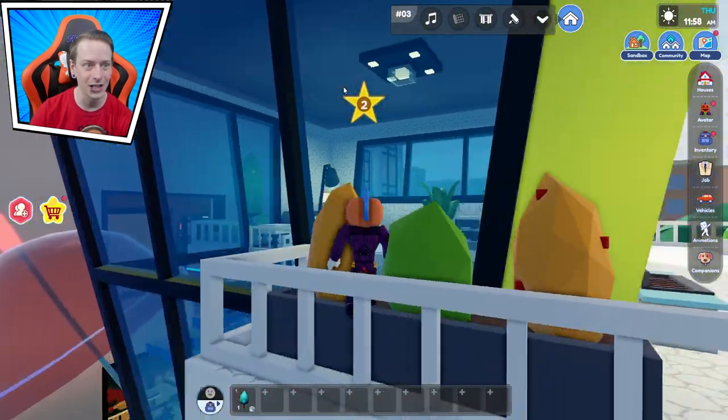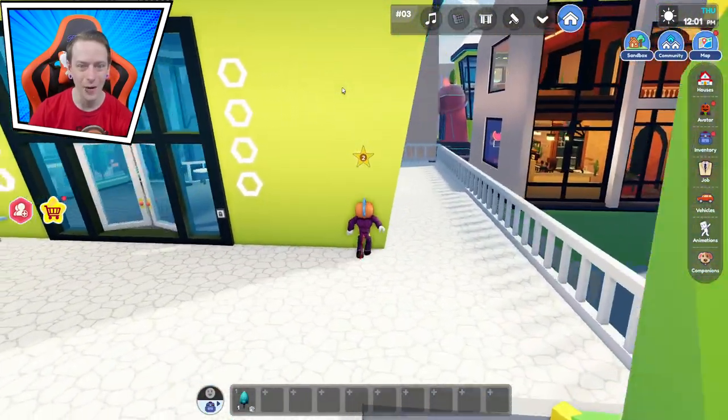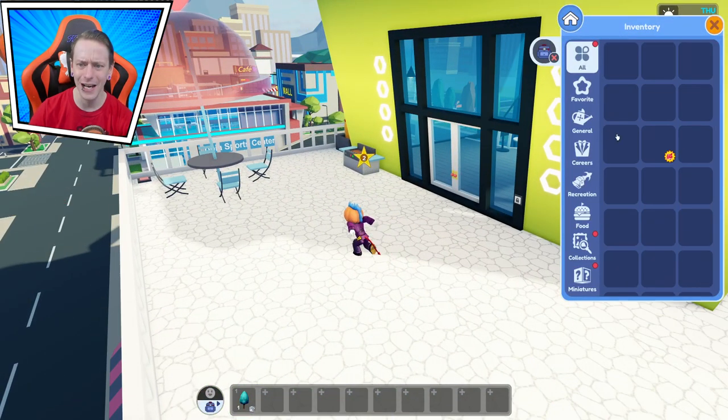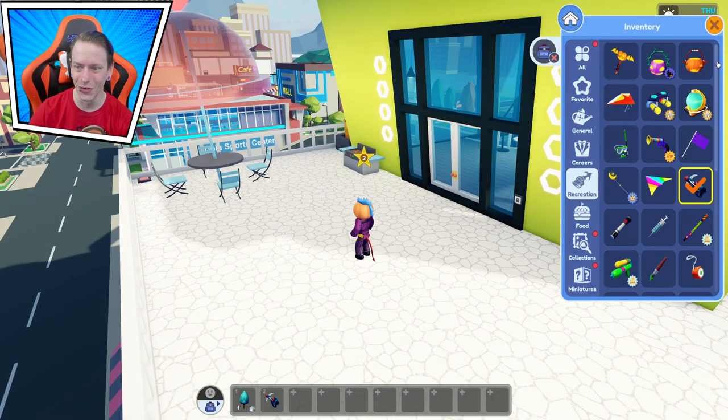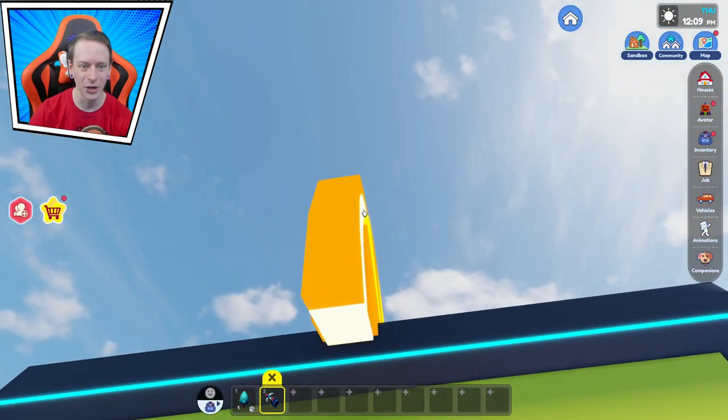Anything over here? Doesn't look like it. I want to go on the roof — why would I want to go on the roof? Just because I can. Yeah, exactly. Okay, let's go on the roof.